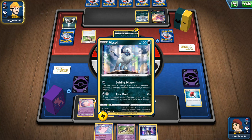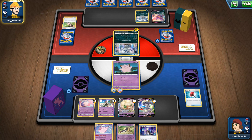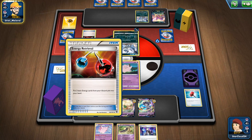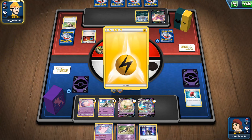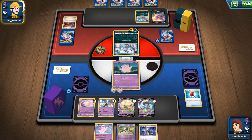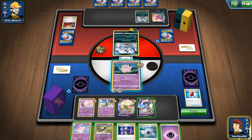Okay, it attaches an energy to his Absol. Interesting — well, he can't use any move with that one so he had to retreat, but he will be able to use Swirling Disaster. Oh, another Energy Retrieval — we'll get one Electric type. He put that energy on him last turn, yeah, so he will be able to use Claw Rend. Okay, shall we try this — 20 damage healed, another 20 damage healed — that won't quite work.